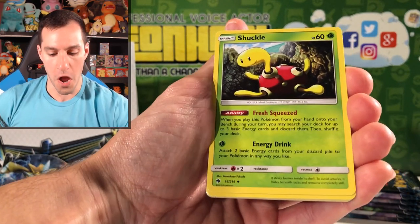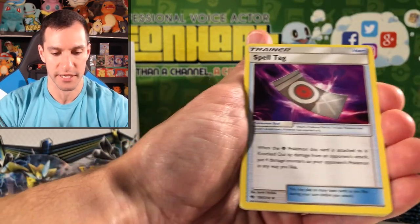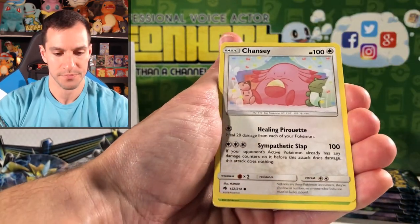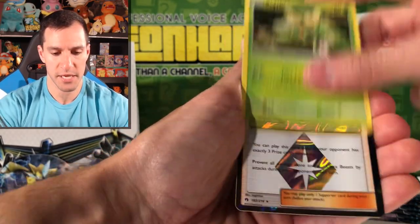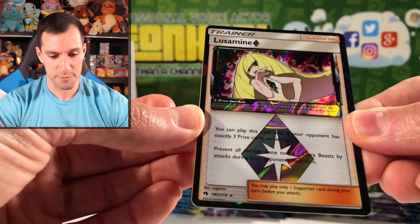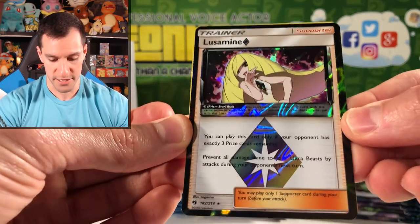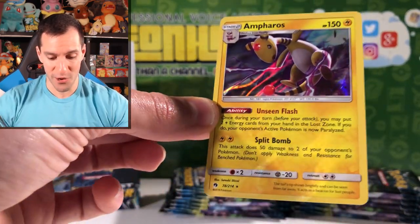Shuckle — run away from Shuckle right now. Energy Drink, interesting. Spell Tag. Chansey — Sympathetic Slap, lots of slaps to go around. Scyther. A very, very nice Prism Star — that's a great one! And the rare is an Ampharos holographic.